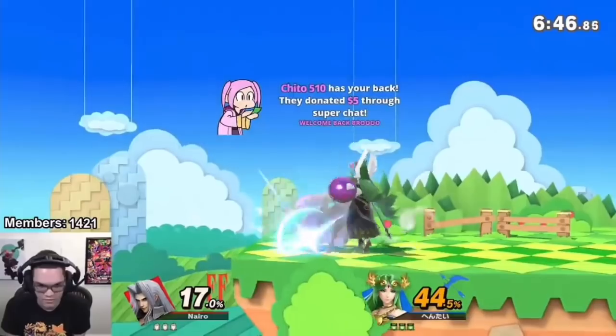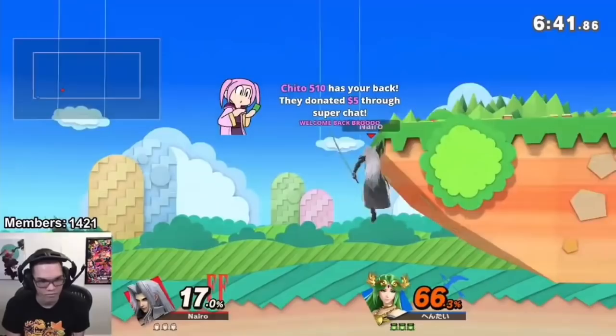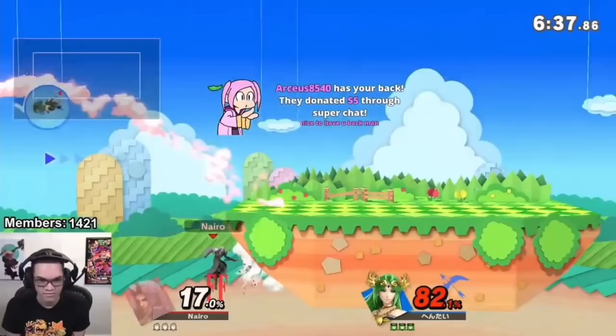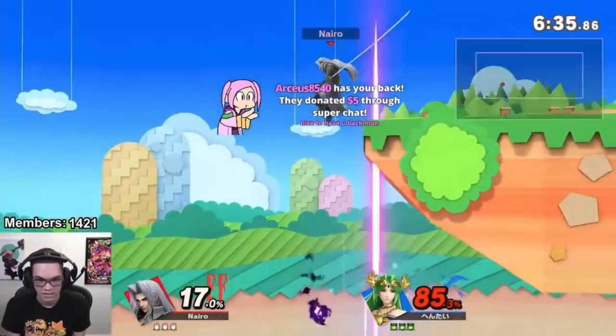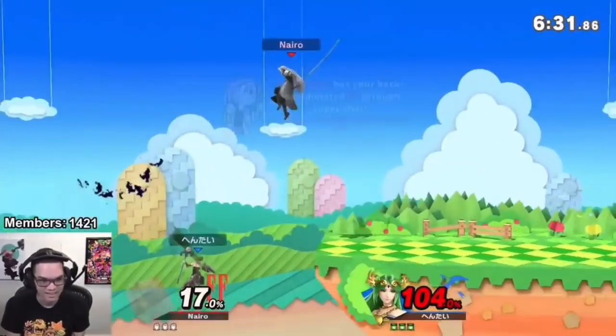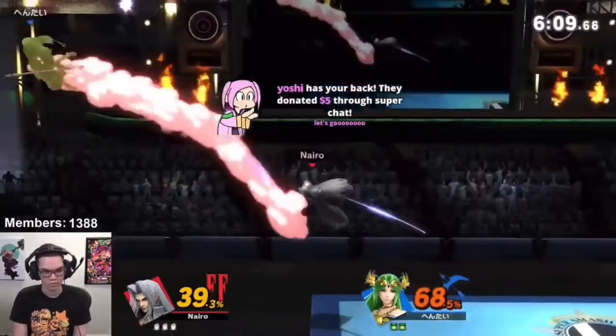Lastly, his aggression overall — in neutral, in edge guarding, everything. Till this point, we've more or less seen Sephiroth used mostly as a zoner, forcing people to play around his range and projectiles at side B. But Nairul's just chasing people down with him, not giving them any room to breathe. It's Nairul playing his tried and true aggressive playstyle with a character that you'd think wouldn't be able to do so, but he's making it work extremely well.